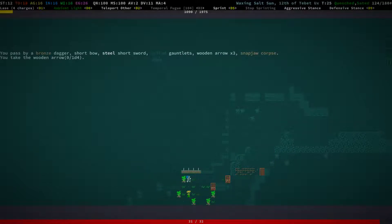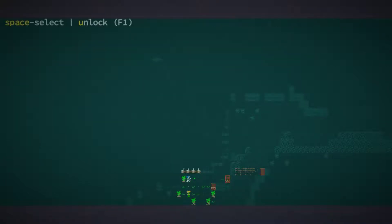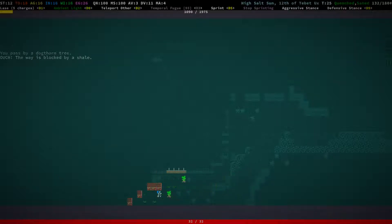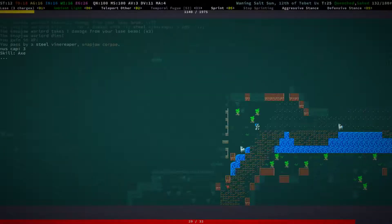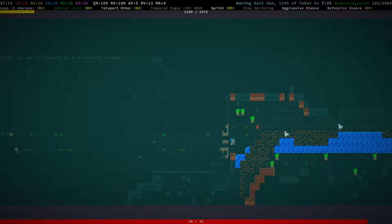Need to be careful here — spiked gauntlets, can we get those? Yes we can. Let's equip them — they are pretty heavy, so I'm not too keen on lugging those around, but we'll see. A steel vine reaper — is that an axe? Yes it is.